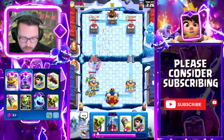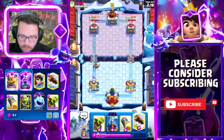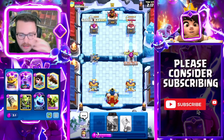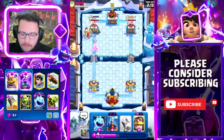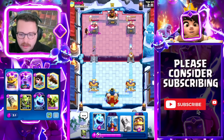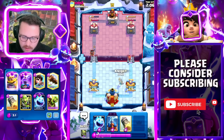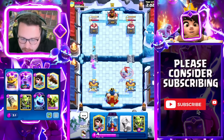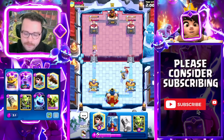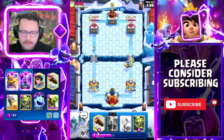It's going to be Goblin Drill — one of the most popular deck archetypes in the game right now. He was really aggressive with his push right off the bat and we weren't able to fully defend, but we're going to get a ton of damage. We can actually just defend this with an Ice Spirit because the Dagger Duchess is so good. Then we have the Knight down here — I want to force out the Arrows, so I'm going to go Princess.